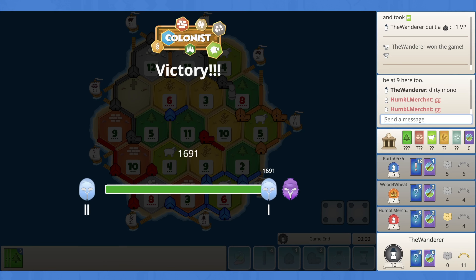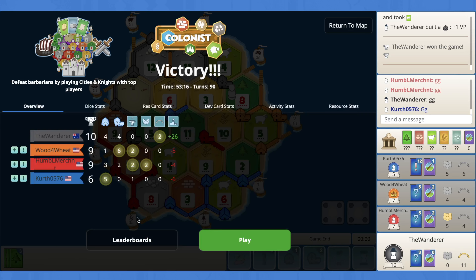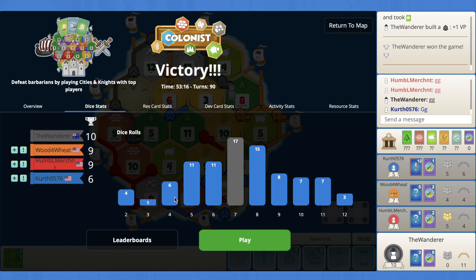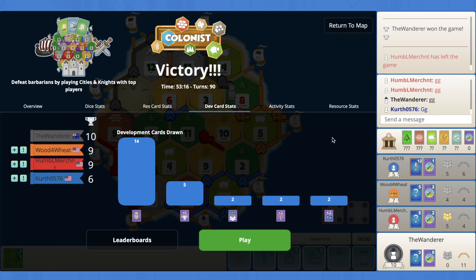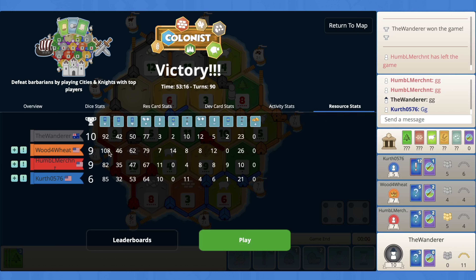GG! That was a long game too — 53 minutes, 90 turns. We've pushed into diamond! I thought for sure we were going to lose. Red and orange were both at 9. Let's look at these dice stats. That 3 on the wheat hurt a lot, and the 9s probably rolled a bit below what they normally do. Everything else is pretty standard — we'll take that though. Looking at the resource stats, our production was second to orange, but our overall resource score was actually third. Orange obviously got robbed the most, but happy to get that one. Happy to get into diamond for the first time this season.